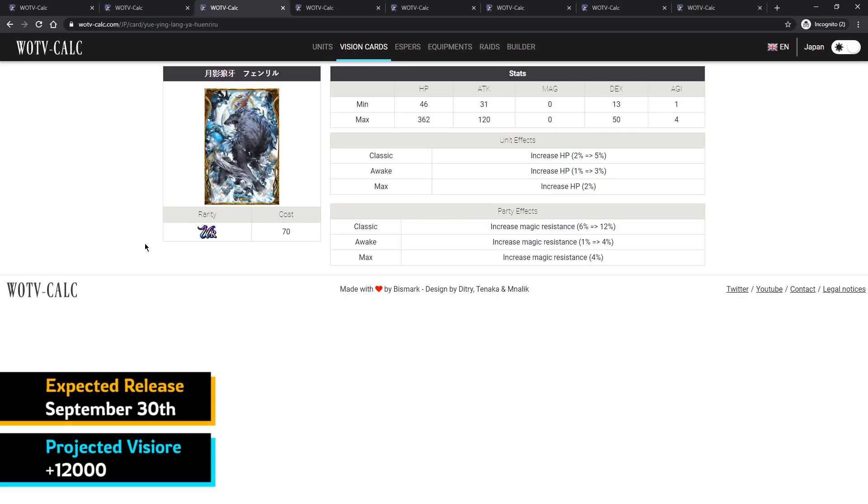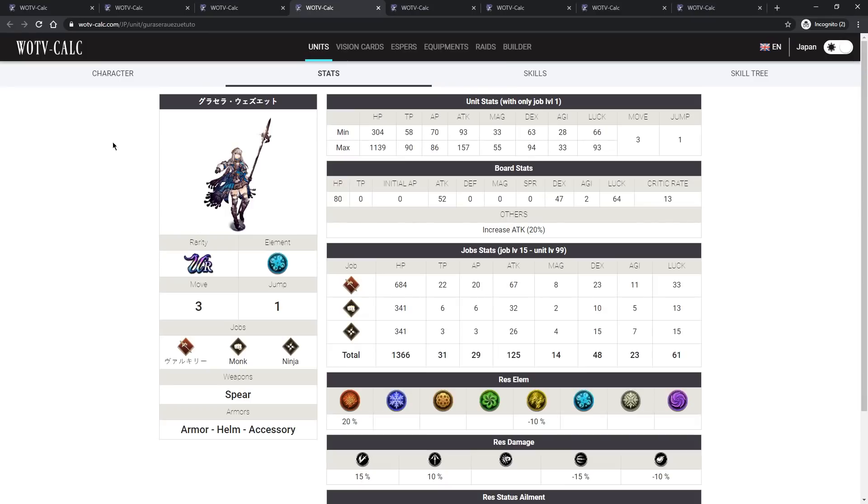The Fenrir esper is really good for magic tanks like Rain, Agrius, or even Dario. I might pull two or three times on this banner just to see if I can get it. It's not limited either, so you can always pull it later — but it's always good to try for the esper while it has rate-up.